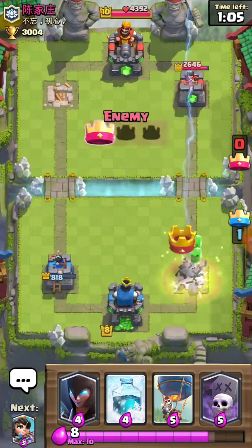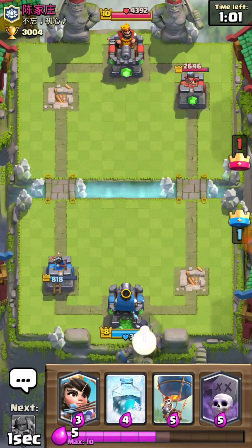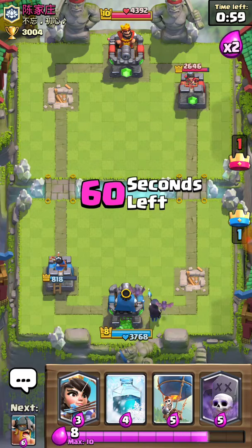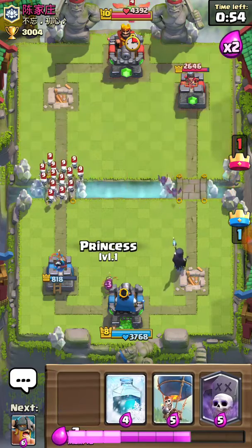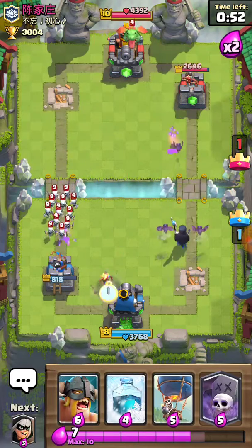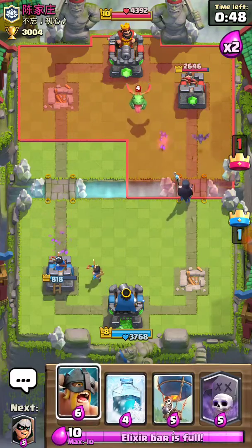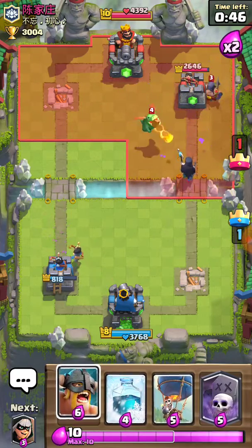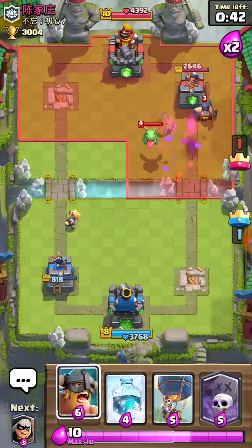Okay, there we go — that's going to be a tower. And never mind, he's going to zap that. Oh, he's going to do this — of course he is. Princess! This is why you always need Princess, everyone. And whoever has Princess, good job.